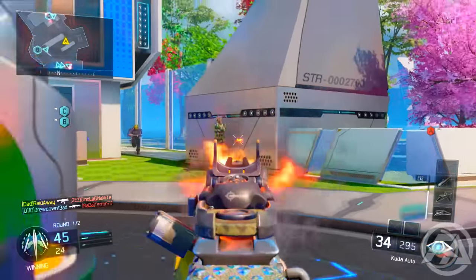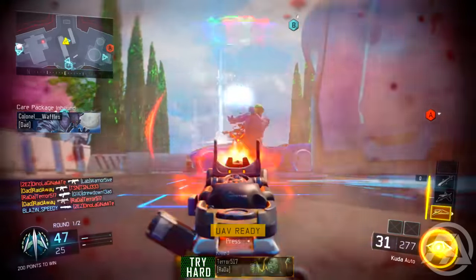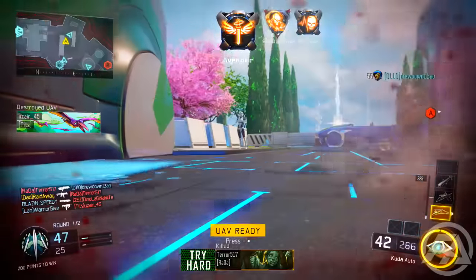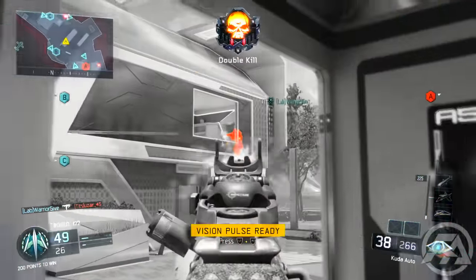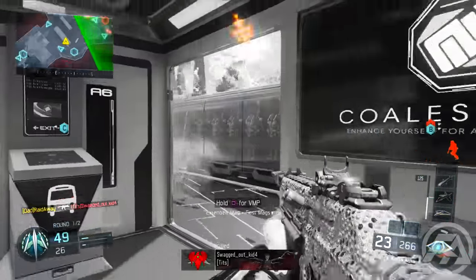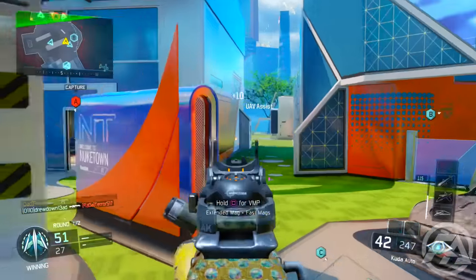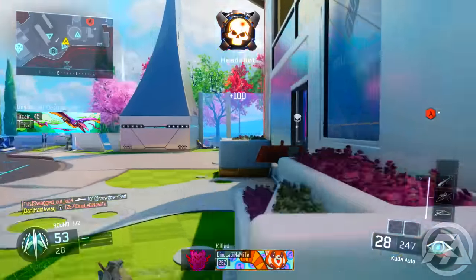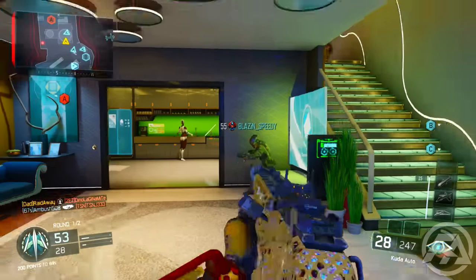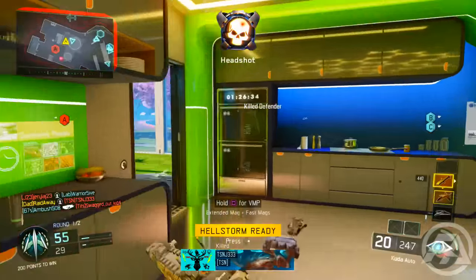The biggest thing for this class setup is going to be the ELO sight. I recommend if you're going for headshots on any single weapon, you're going to want to have an ELO sight or some kind of optic, because it's just one dot — you don't have the iron sights. Iron sights can be a little bit messed up with some weapons, so just have an ELO sight. It's literally one dot and you just have to aim for the head, which makes your life a little bit easier trying to go for headshots.